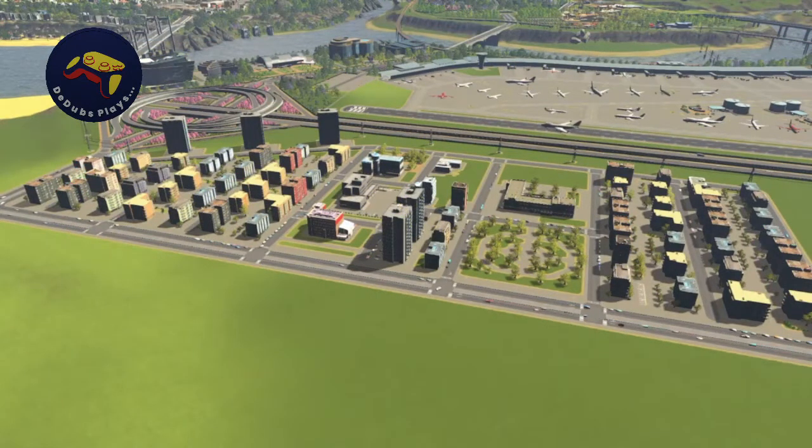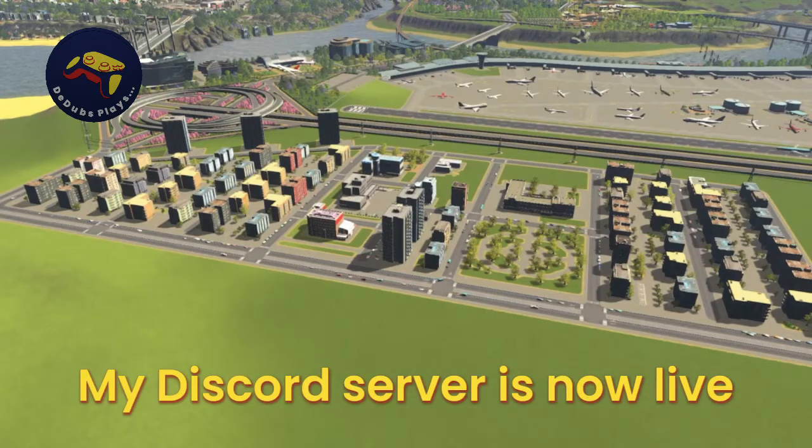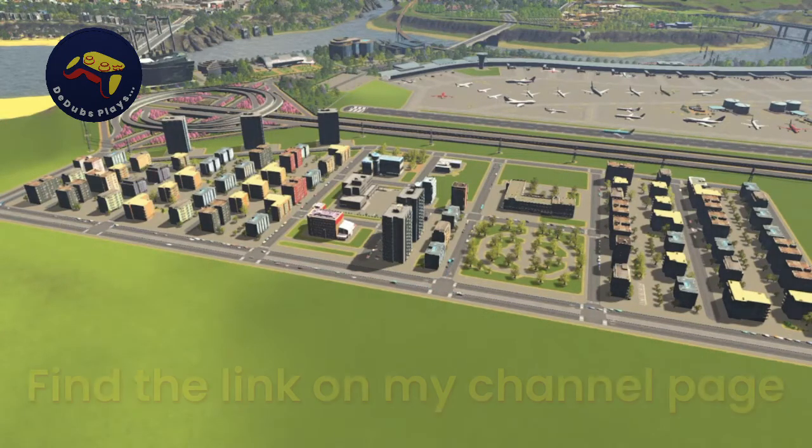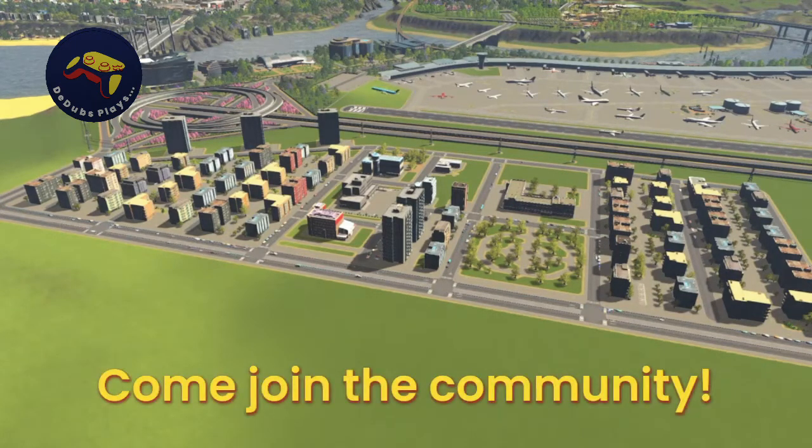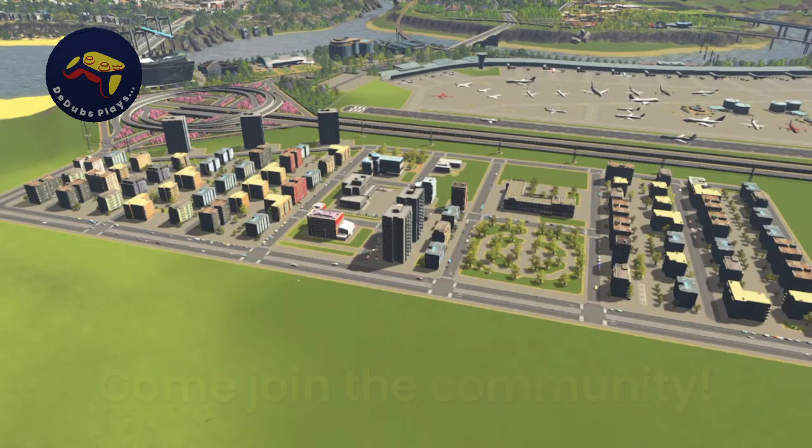Hello and welcome to another episode of DDubs Plays. Last week we made a start on this low income housing district and this week we're going to be expanding the area and adding some detail work. Over the next few weeks we've got some exciting things coming up - next week I'm going to be doing a tour of the city, and the week after I'm on vacation so I'm going to be doing a console tips and tricks video with lots of neat ideas to add that little something extra to your cities.